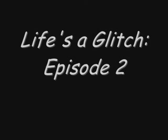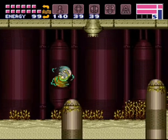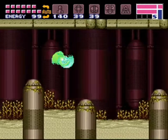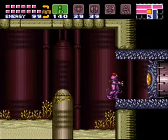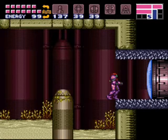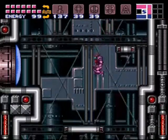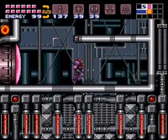Hey guys, thanks for joining us for episode 2 of Life's a Glitch. In this episode, I'll be showing you guys a pretty big glitch in the game Super Metroid for the SNES. This glitch has a pretty wide range of different effects that it can actually be used for, but the use I'm going to perform and show you how to do is a really easy way to defeat the final boss of this game.